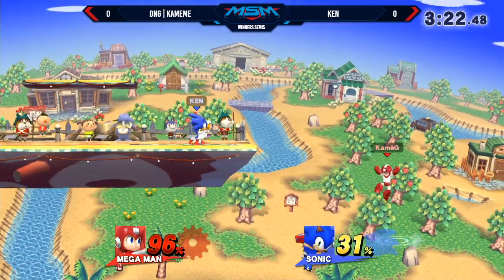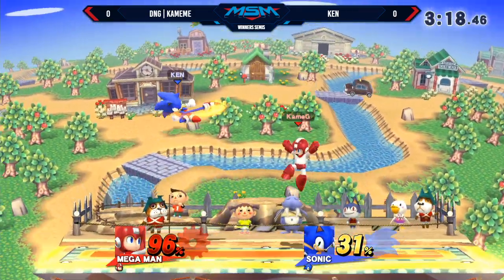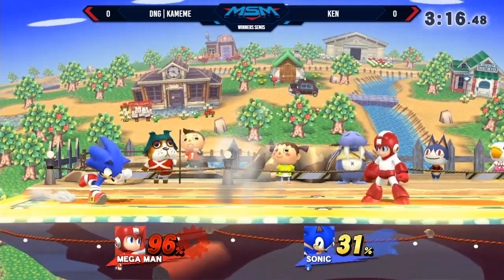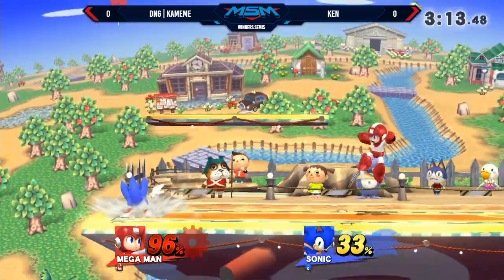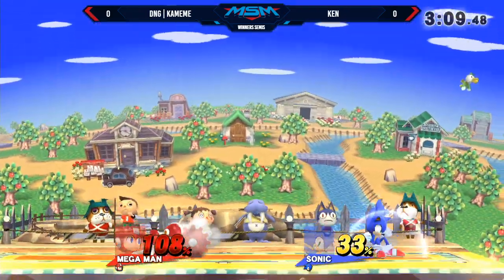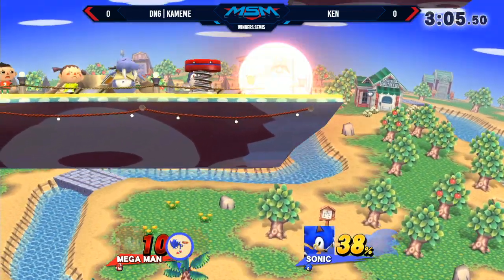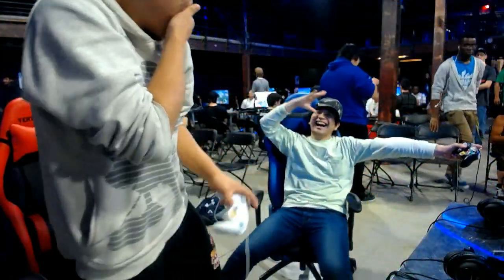Out of the air though — this is a problem for him. Oh no, Ken doesn't earn any edgeguard. Really solid edgeguard, no fair edge — lumped into a stage spike. Especially after you hit him out of his recovery. And he taunts on him too, dude.